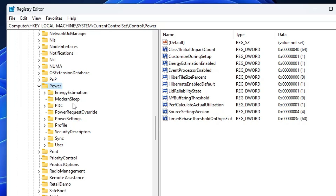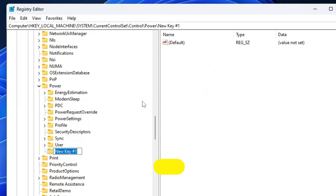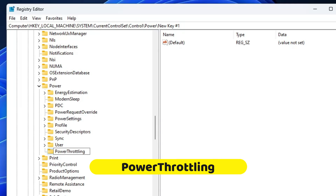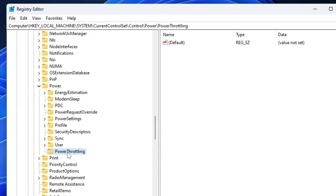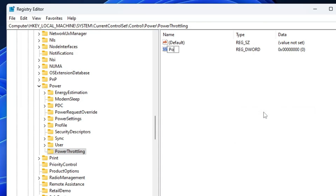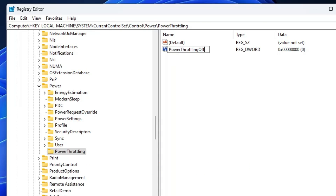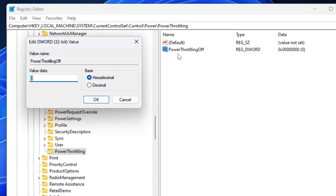Look for a key named PowerThrottling. If you don't find it, right-click on Power, go to New, and click Key, then rename it as PowerThrottling — type it exactly as shown. Once created, click on PowerThrottling. On the right-hand side, right-click on the blank space, go to New, click DWORD (32-bit) Value, and rename it as PowerThrottlingOff. Then double-click on it and change the value data from 0 to 1, then click OK. The first hack is done.